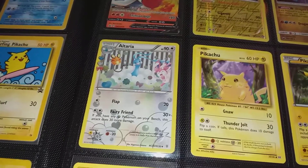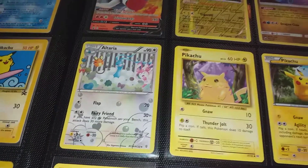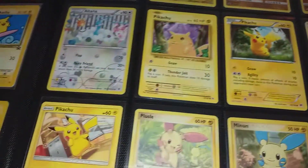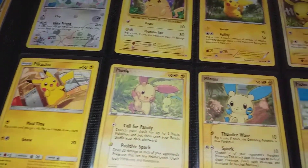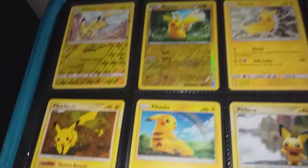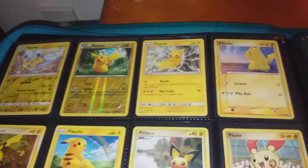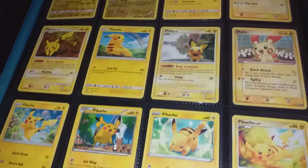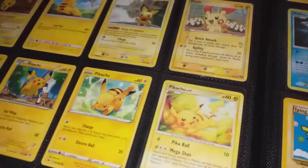That Generations set is probably one of the most underrated sets out there. There's more basic Pikachus — I've been going through this and actually found a fake one unfortunately, so I just ripped that up and threw it away. Just no point having fakes.